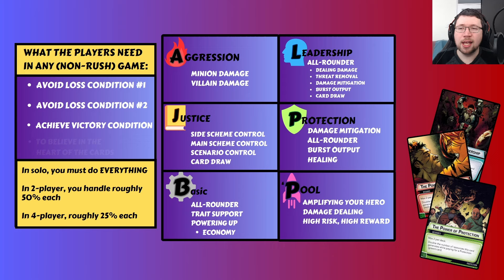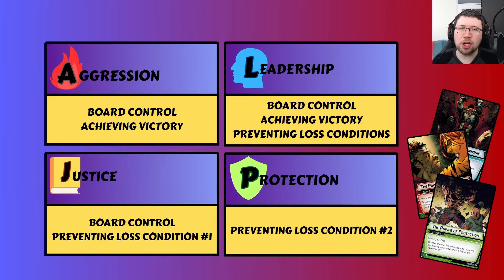Looking at the aspects in light of loss and victory conditions: Aggression provides board control through minion damage and pushes toward the victory condition by damaging the villain. Justice is great at board control via side schemes and is really good at preventing the main scheme from going over, which is the primary loss condition. Protection is very good at the other loss condition — running out of hit points. Leadership can do a little bit of everything, not quite as well as the other aspects in some cases but very competitive across all these facets depending on deck, player count, and scenario.